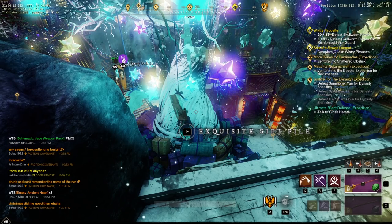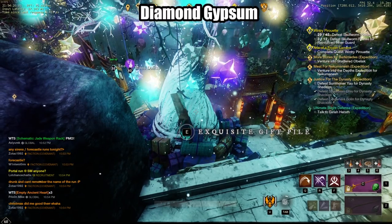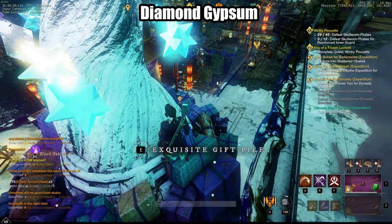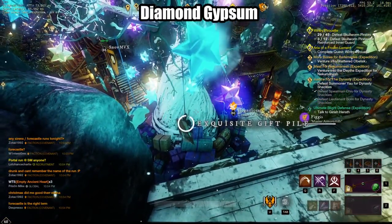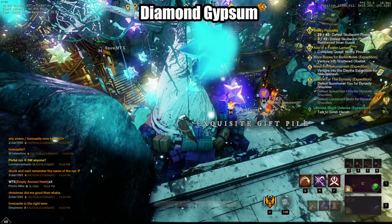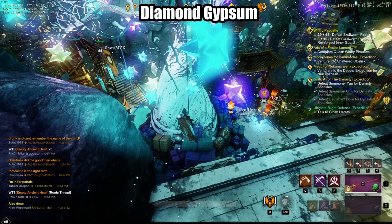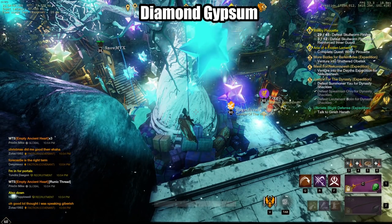First one is diamond gypsum. I've already done my daily on this one so I won't receive one, but diamond gypsum you get from doing any holiday activity. In this case it's a Christmas one — you just loot the gift pile and it will give you a diamond gypsum. Whatever other holidays this game comes out with, you just do the holiday event and that gives you the diamond gypsum. You need three of these to make a gypsum orb.